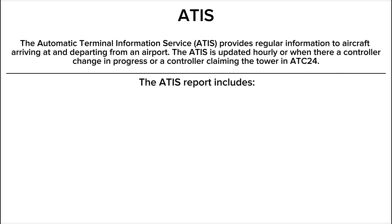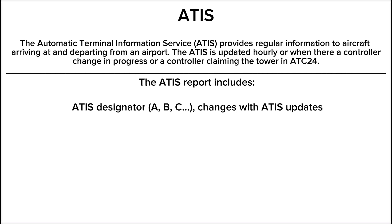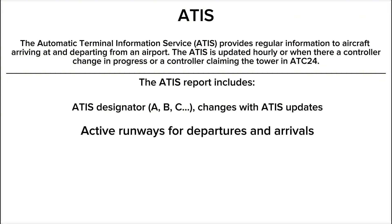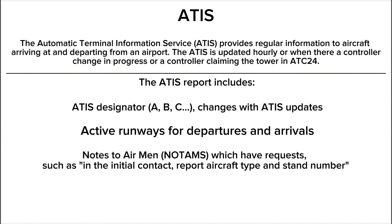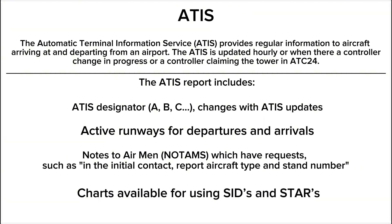The ATIS report includes: the ATIS designator, which changes with each ATIS update; the active runways for departures and arrivals; NOTAMs (Notices to Airmen), which may include requests such as reporting aircraft type and stand number on initial contact; and charts available for using SIDs and STARs in your flight plan.